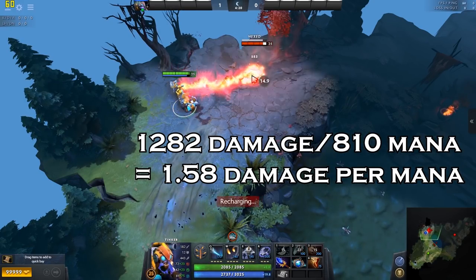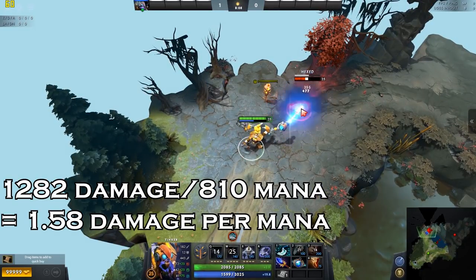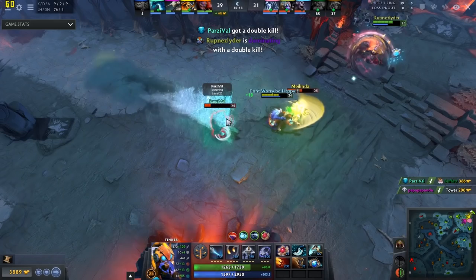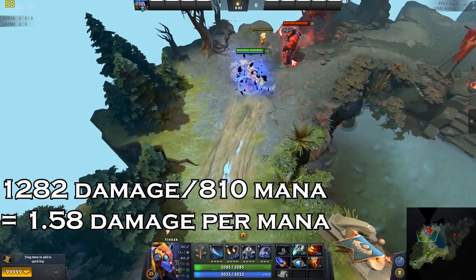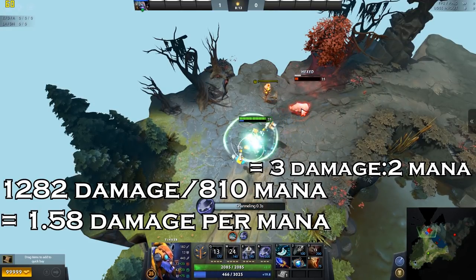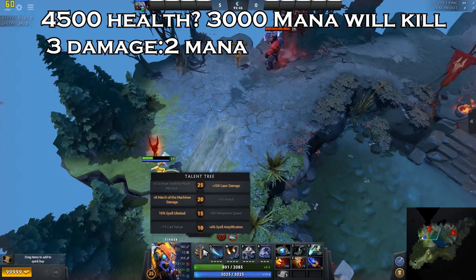We have already covered the late game spell and item rotation in another video. To summarize: blink, hex, missile, Dagon, laser, rearm, and repeat. With a fully upgraded Dagon, this ideal rotation deals 1,282 damage per cycle for 810 mana, which can be simplified to 3 damage for 2 mana. This assumes you choose the laser damage talent and doesn't account for spell amplification or additional magic resistance beyond the base 25%, though spell amplification and magic resistance largely mitigate each other.